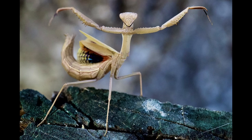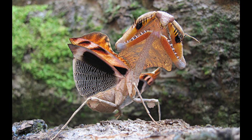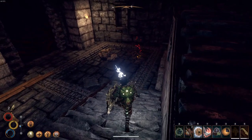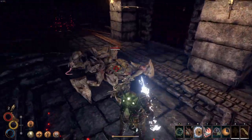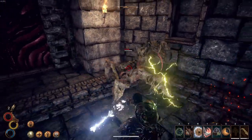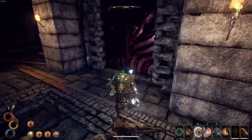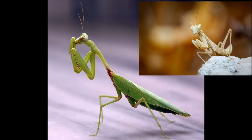Praying Mantises are a very large group of animals with around 2400 species. The largest can reach the already impressive size of 20cm, but it's nothing like the massive mantises of Outward. Praying Mantises are known for their gruesome behaviour, as females eat their partners during reproduction. I have personally dealt with mantises before as they are pretty common in France. I've had the chance to see that mantises are of different colour depending on the vegetation surrounding them.